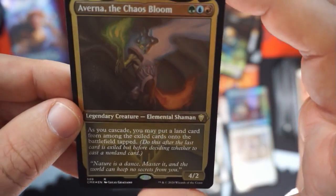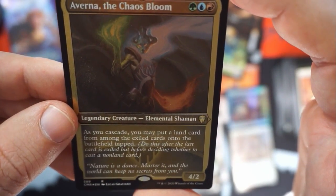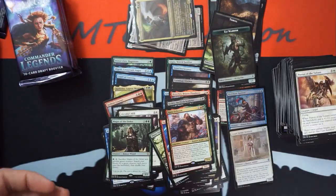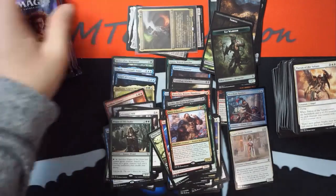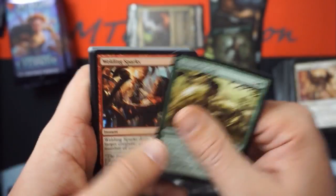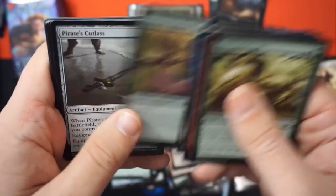There's my first etched foil — Averna, the Chaos Bloom! What a pretty card. As you cascade, you may put a land card from among the exiled cards onto the battlefield tapped. That's really good. Oh my god, it's a storm crow — well, it's not as good as a mythic etched foil, but this is the first rare etched foil that was opened. Damn, he got me. Take that, you booble snoot!